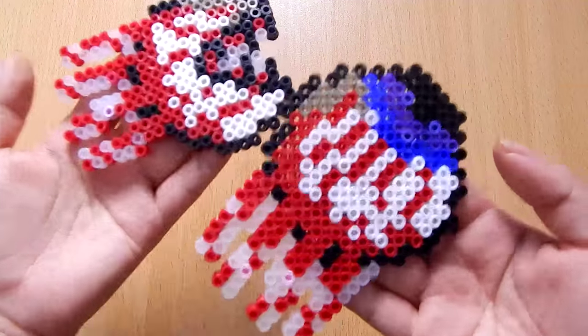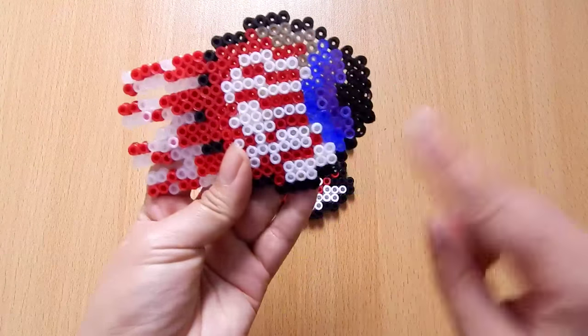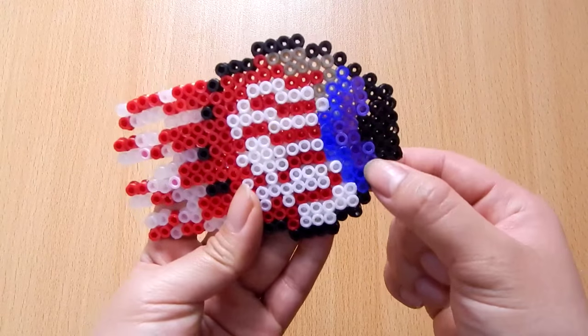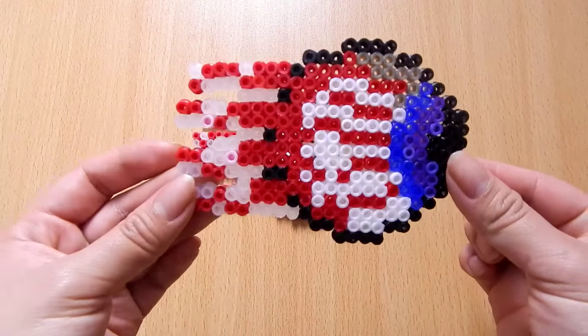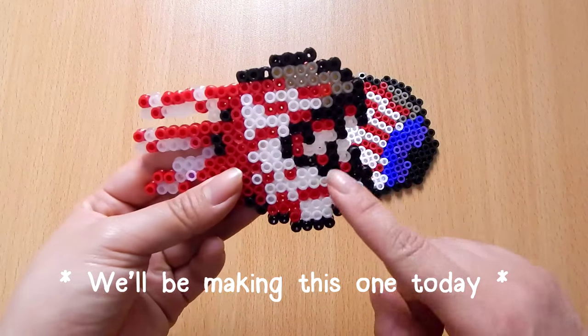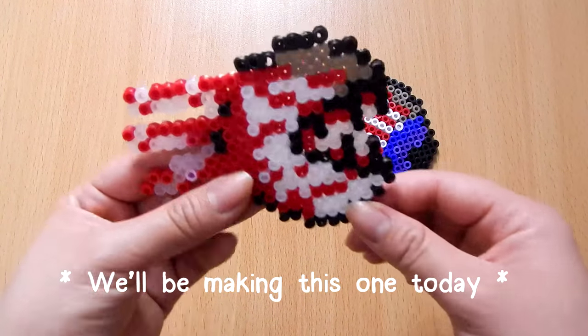Now there are two versions of the wandering eye. There is one with the pupil which has got the blue on the outside and a dark purple on the inside, or there's one with no pupil and it's just all teeth with a big mouth.